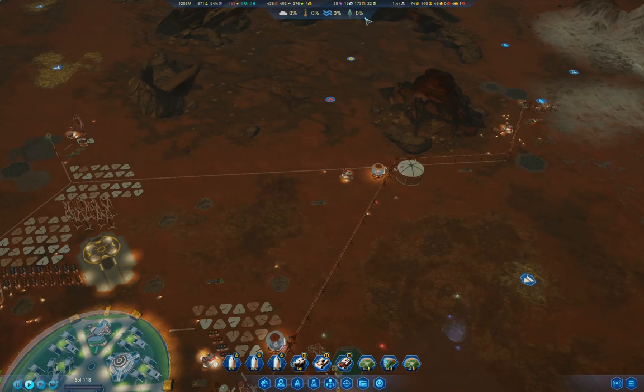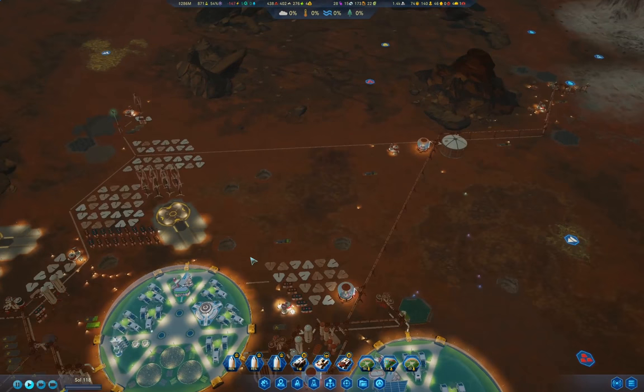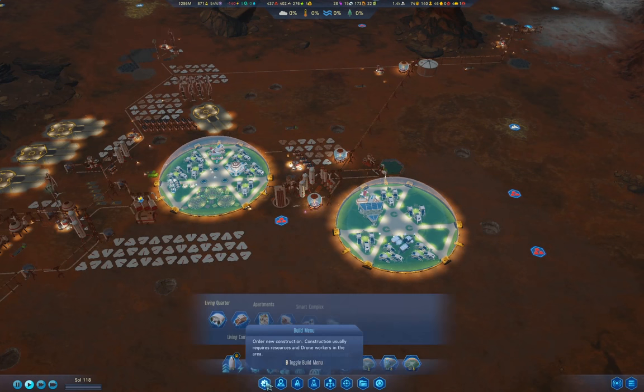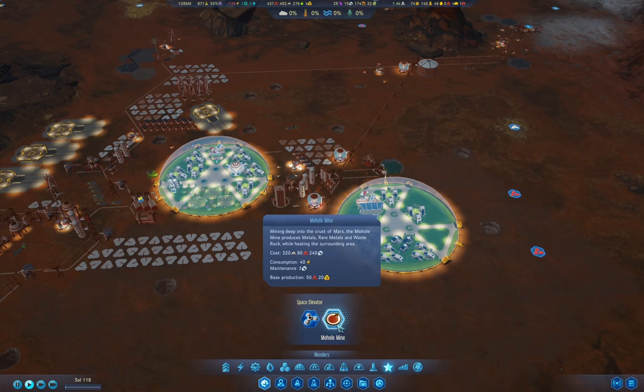Right now we're looking at building up resources because I really, really want to build that mohole mine. The mohole requires 80 metal — that's not a problem — and 240 machine parts, and that's definitely going to be something of a problem. The space elevator's kind of in that same vein, so definitely want to sort that out.